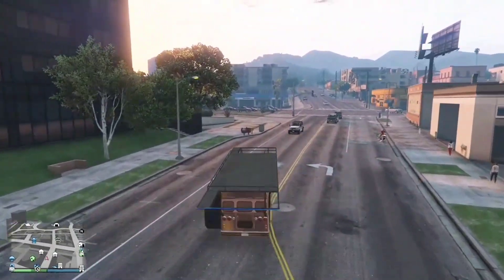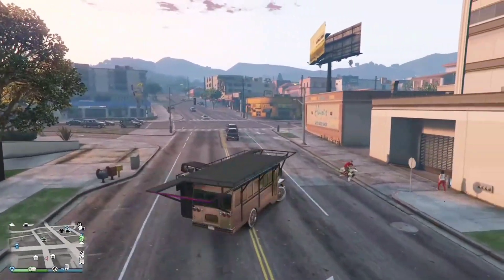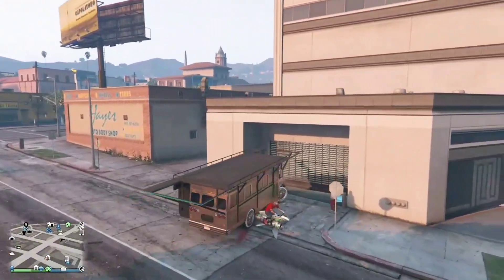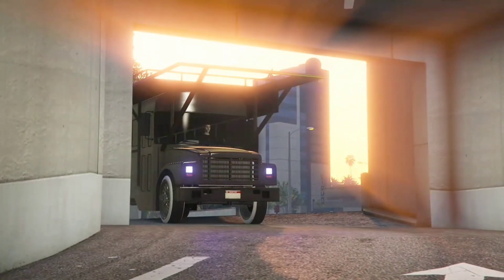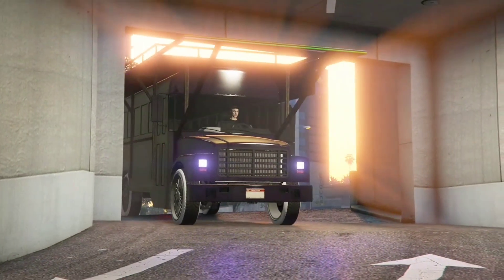Alright, let's get straight into it guys. First off, you need a party bus in your CEO office — just take it straight into the CEO office guys. Put it back in the same garage that it is located and you should get glitched out with the black screen.